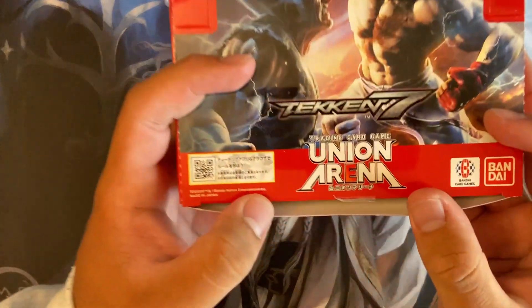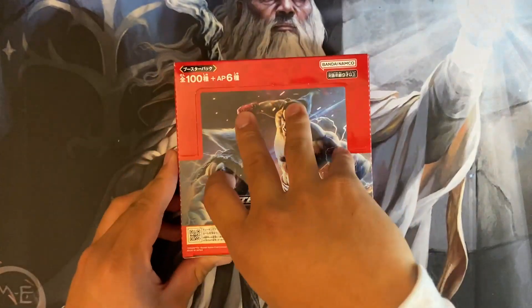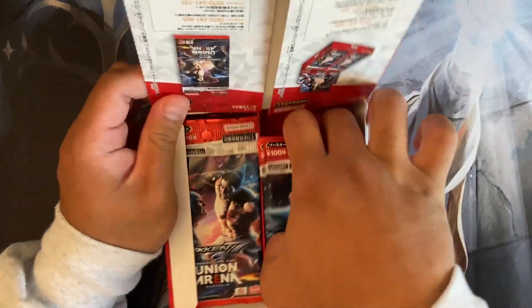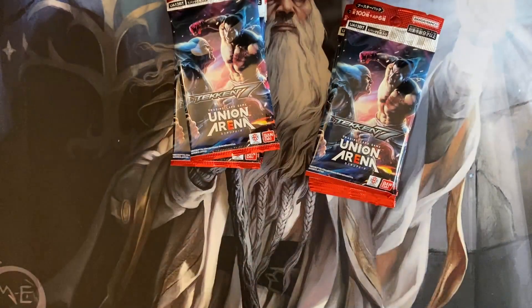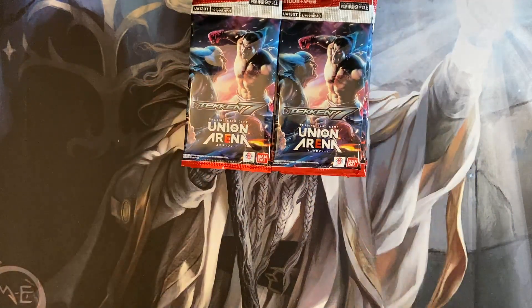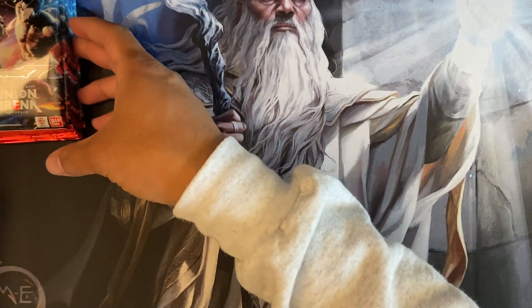Classic Bandai, just like One Piece — they protect and seal their products with a piece of tape, and it works. Let's check it out. So Union Arena, a lot of this stuff is just going to be 3D renders, but I believe the super rares and everything are like the special arts you see in Tekken 7 too. We got Kazuya and Heihachi right there. Man, they hate each other.